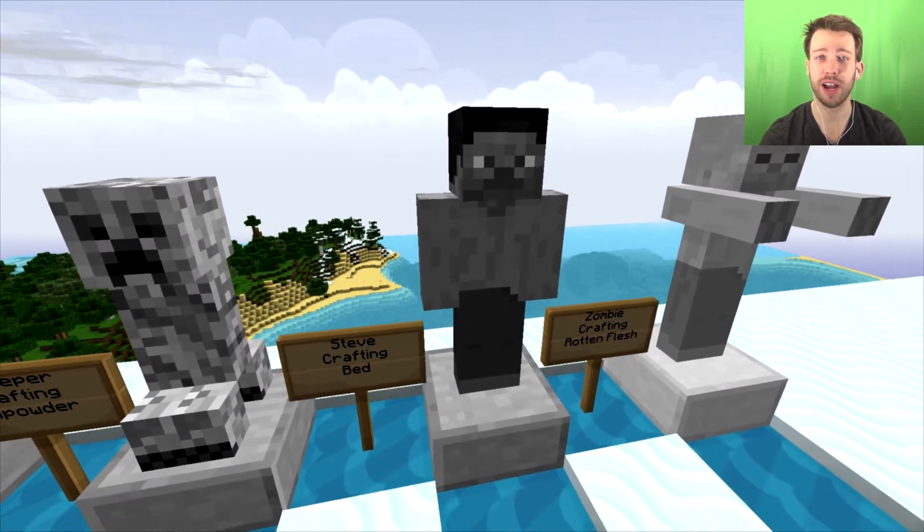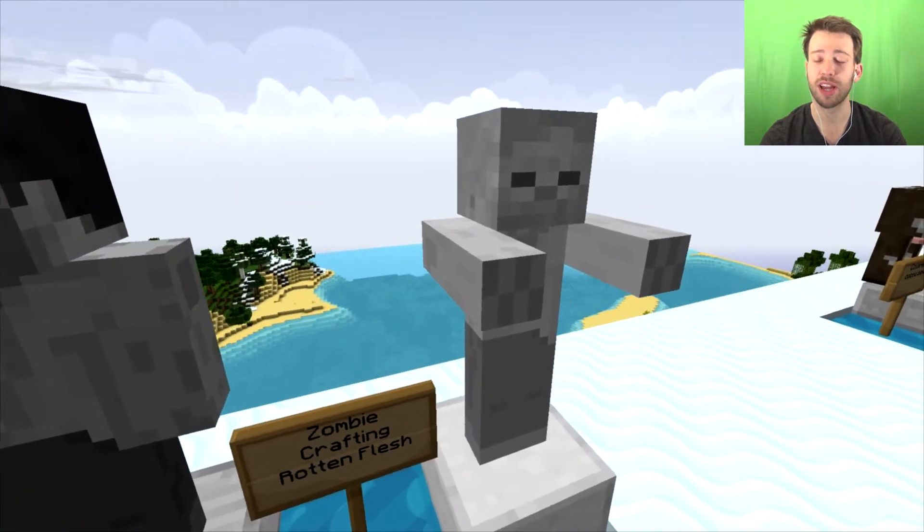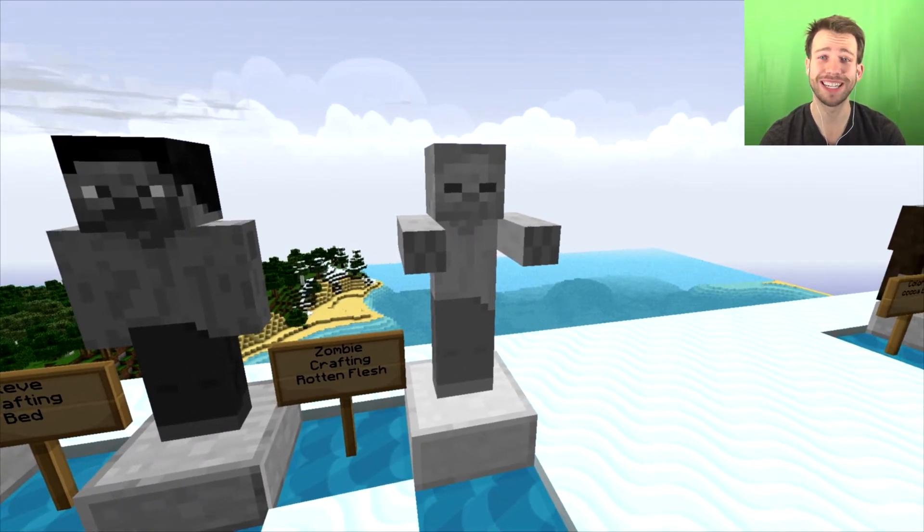For Steve, you use a bed to craft him. And last but not least, the zombie statue — you use rotten flesh in the middle of the crafting bench to craft his.